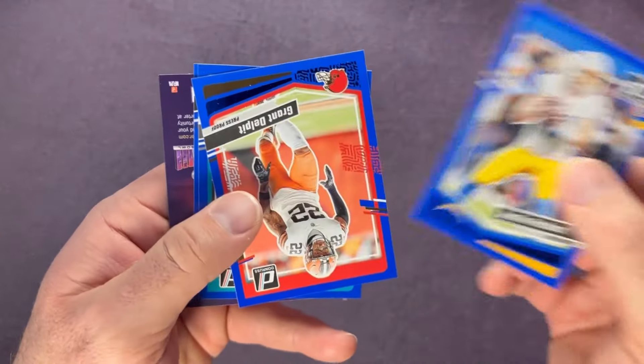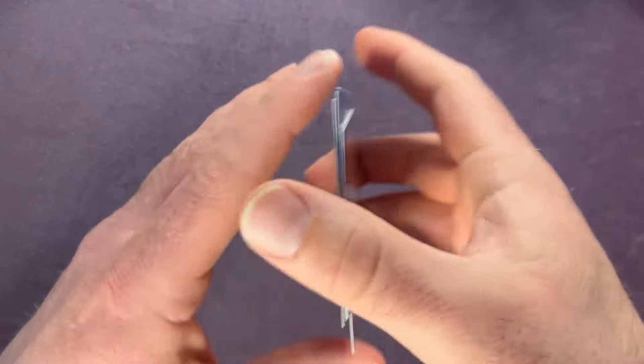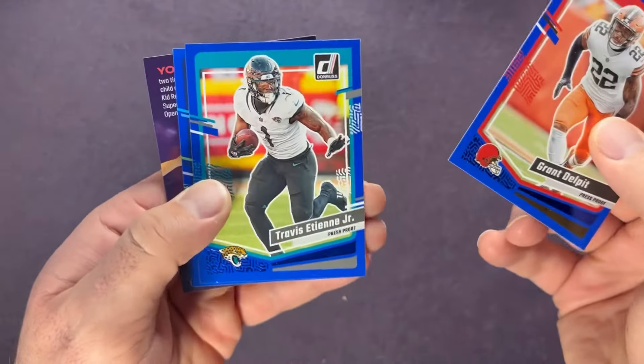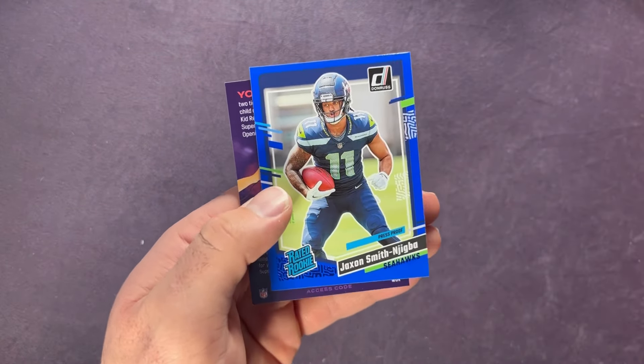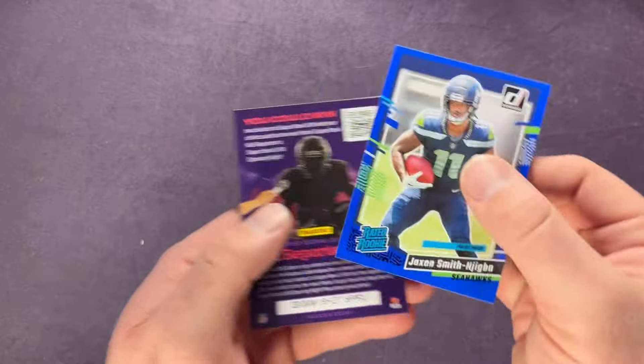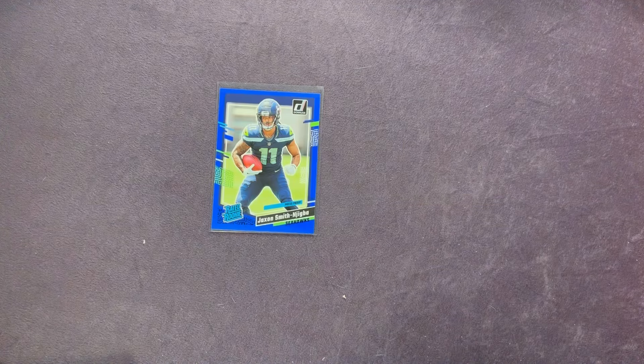Starting off our blues: Grant Delpit, Travis Etienne, and a Jackson Smith-Njigba — so a nice PC hit to end it off. Ending there with Smith-Njigba and also in the same pack the Deuce Vaughn. Pretty awesome pack as well.